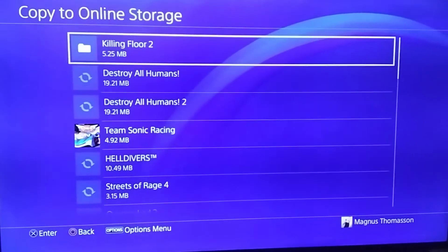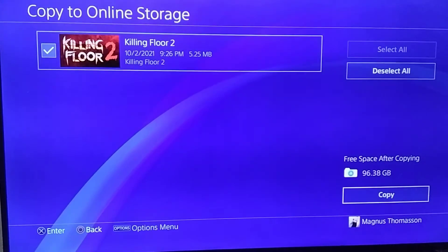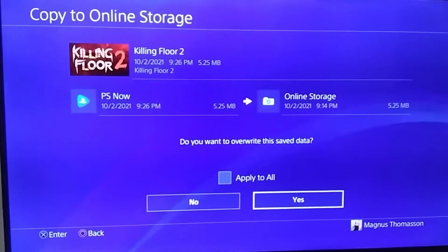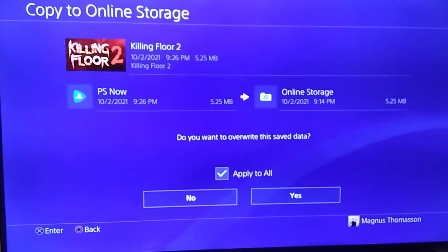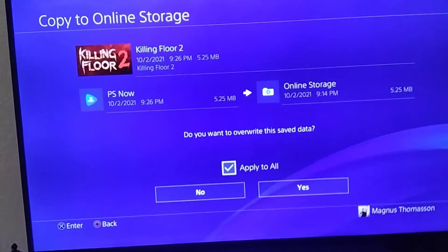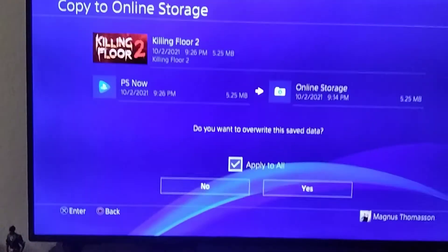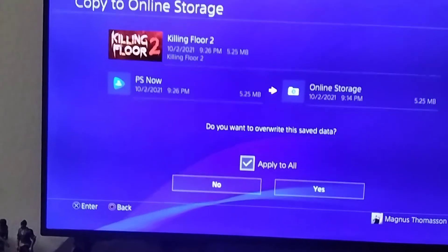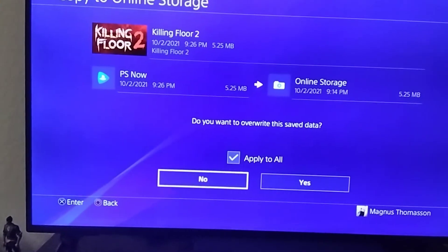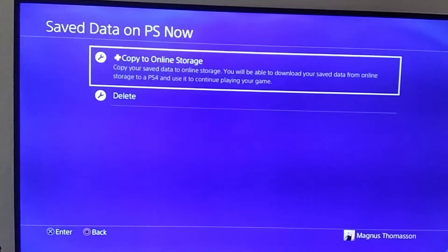You're going to select the game or games you want to copy — Killing Floor. Now I've already just copied this, so it's going to ask me to override because I did this before I made the video. If you have a version on the desktop, like I did because I had loaded it in order to figure this out, your desktop will already have one on the physical. So you're going to want to override that. You won't get this screen if you're doing this from step zero.